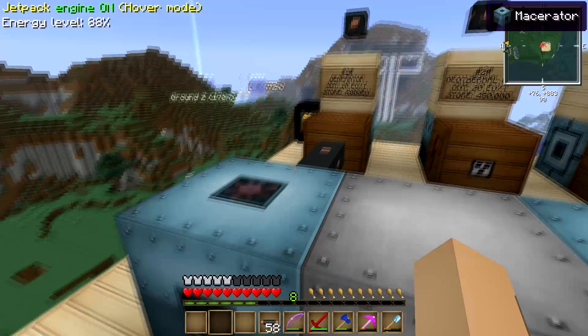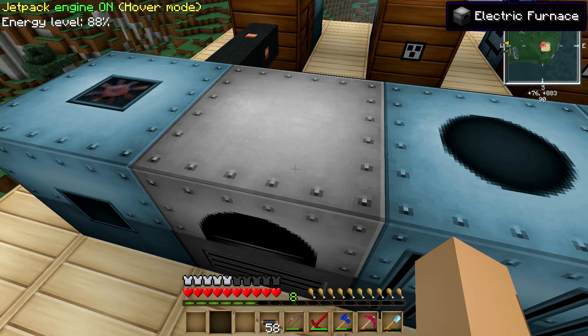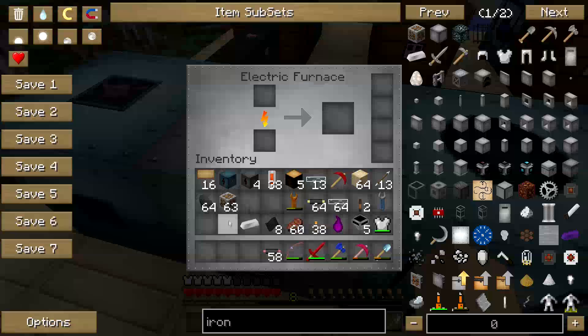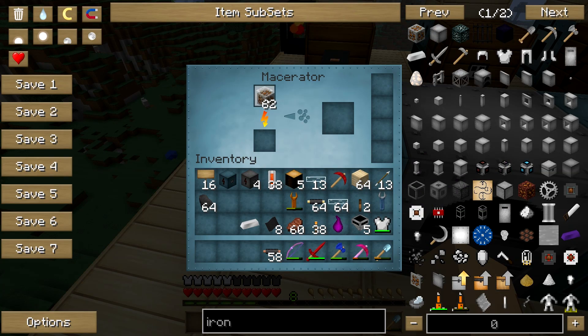So what that means is, let me show you. On the last episode I showed you that an electric furnace — if you put in an iron ore, it will give you one iron ingot, and it's fast and nice. Let's see what a macerator does. Let's put an iron ore in a macerator. It's going to take a little time because the macerator works pretty slow.